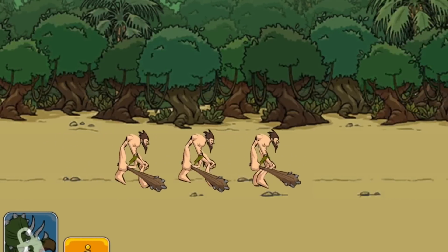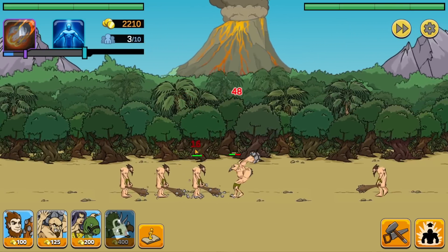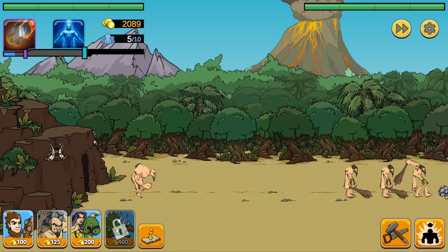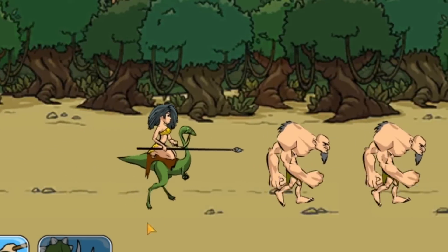Today we're going to take our little tribe of cavemen and beat up the ones over here until we can advance through the ages and become masters of the future. But we're going to need a lot more units than this, so we'll bring in some stone throwers as well. And why don't we bring in a dino rider as well? Because I mean, they're riding a dinosaur — how cool is that?